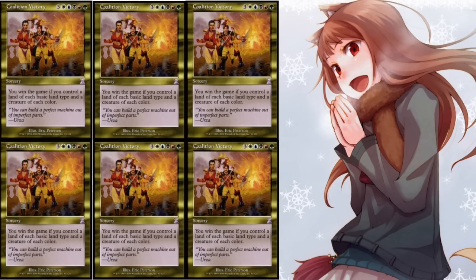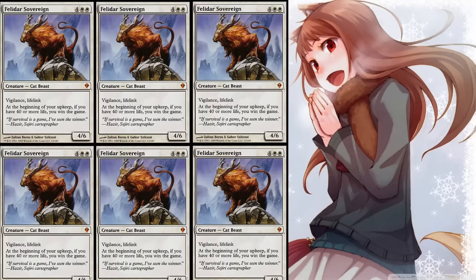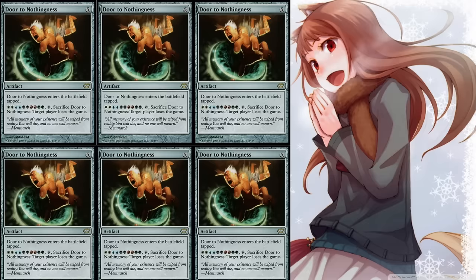Number two is probably one of the easier win cons. It's a 4/6 vigilance lifelink for six mana, so it has use even if you're not winning the game — the win condition is secondary. That's what I feel is good card design: the card is useful on its own, but reaching the win condition is a bonus. At the beginning of your upkeep, if you have 40 or more life, you win the game. Life gain is getting a lot easier to do and you can gain larger chunks of life for less mana now, so very fun.